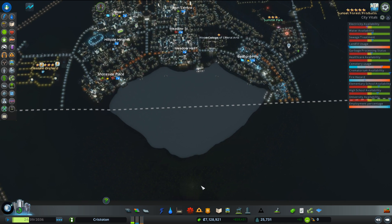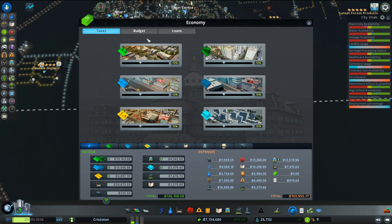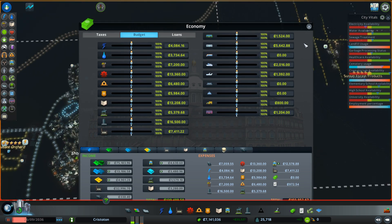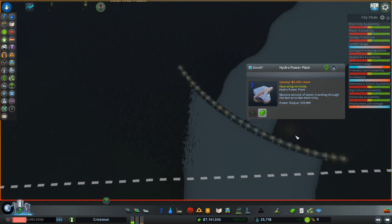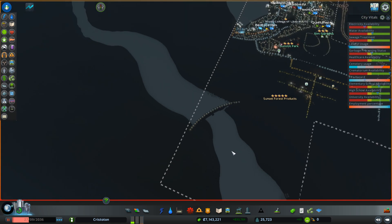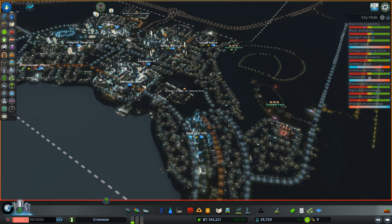What would be really nice would be here, like at the foot of the university. We've also upped the taxes to 12. Electricity availability is dipping - is that because the dam is producing less? Yeah, the dam is only producing... oh, it's going back up again. We better have a backup option - that's something I should Google.